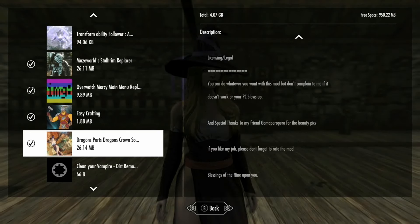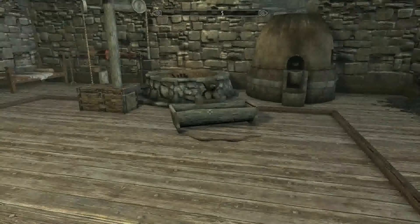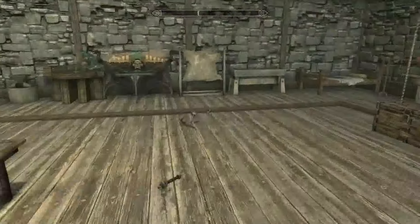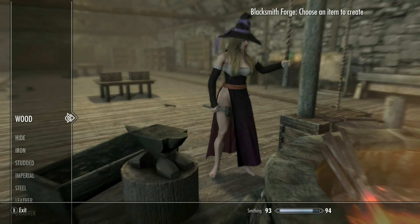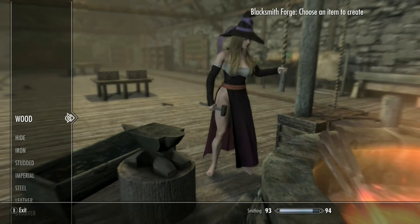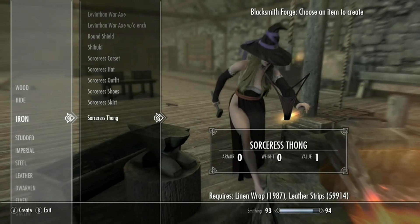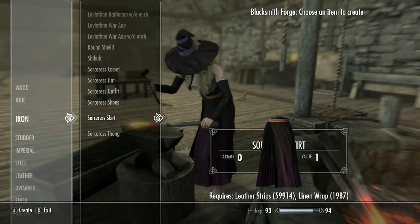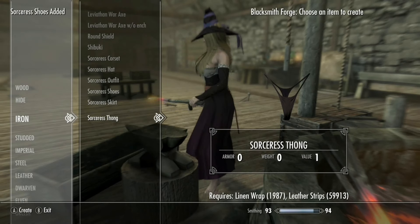A few things to mention: the hat is kind of weird. When you go under iron at any forge, there's going to be the sorceress full set — the hat, the outfit, and the shoes. I don't remember having the shoes in my inventory, but you can also get the skirt and the thong.